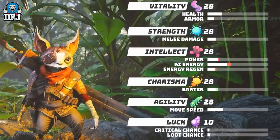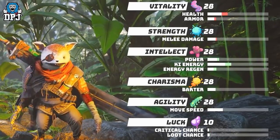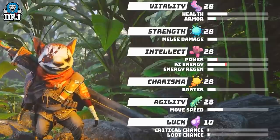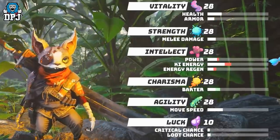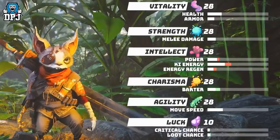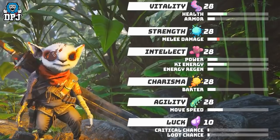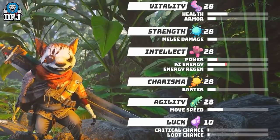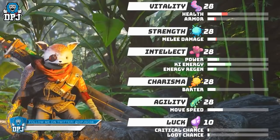We then have Charisma — its primary attribute bolsters social bearing and charm, inspiring likeability, and here we see the Barter stat. We then have Agility, with its movement speed stat — its primary attribute supplements mobility and quickness. And lastly, we have Luck, its primary attribute raises the odds of something fortunate happening, with its critical chance and loot chance stats.